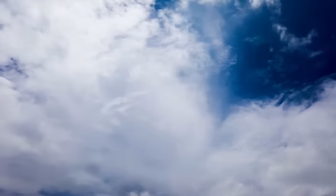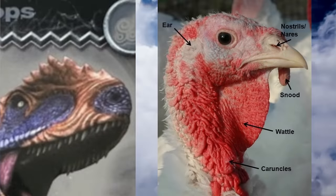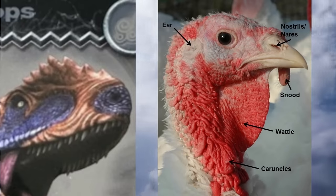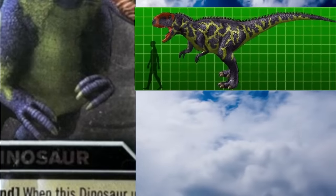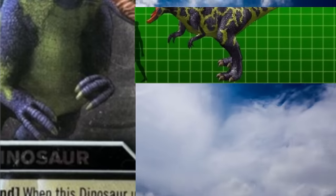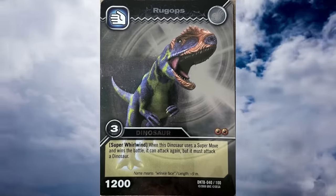The first Abelisaurid we're going to be looking at is Rugops. It lived in Africa roughly 95 million years ago. Its name means wrinkle face, and fittingly, this model seems to have a lot of caruncular flesh on its brow ridges, similar to a chicken or turkey, which I think is a really cool speculative detail. Only the skull is known for this animal, but it's said to be nine metres long in Dinosaur King, which is significantly longer than estimates for the real animal, which are closer to four metres. Rugops is one of the very few Abelisaurids in the franchise to be incorrectly restored with only three fingers. It's also been given hugely muscular legs, even though basal Abelisaurids like Rugops are typically restored with more gracile legs. So this model has both highs and lows, which overall makes it decent.